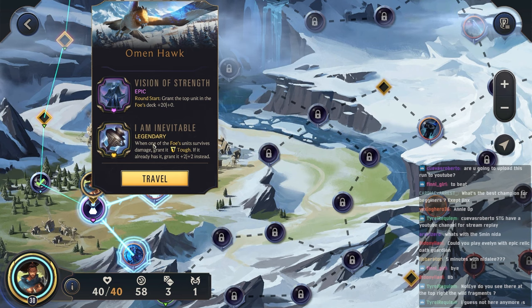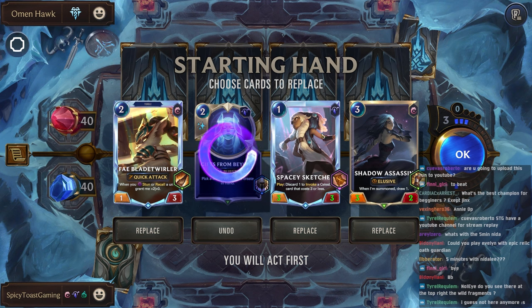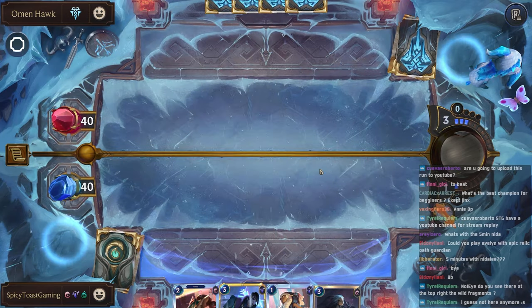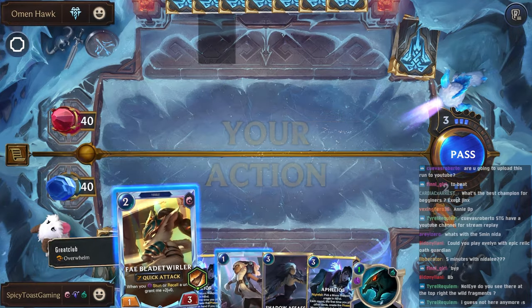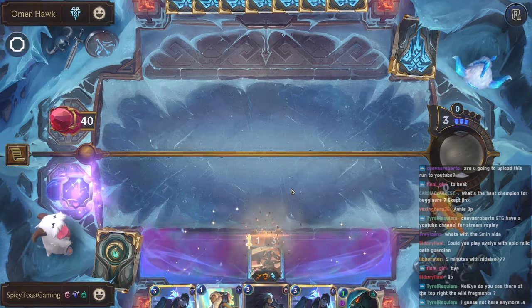Omenhawk, I'm Inevitable, and Vision of Strength. This one can be pretty tough. Blade Twirler, Gifts from Beyond — I think we'll actually hold on to these. We definitely want the Spacey Sketcher to try to kill any of their units. It's nice that we start with the attack token though, so that's not too bad. We can just play the Blade Twirler for now, get it on the board to start scaling up.